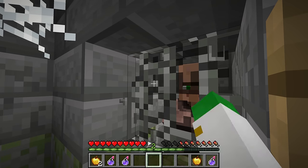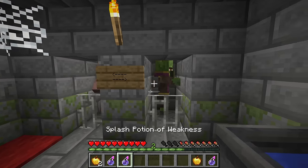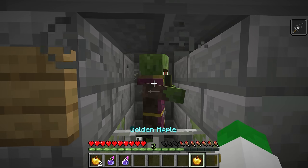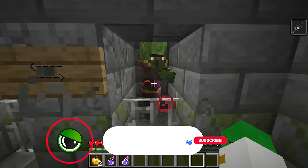Something really interesting is that the process of curing zombie villagers actually has an entire structure whose purpose is to teach you how to do this. That structure is the igloo, which can be found in snowy biomes.